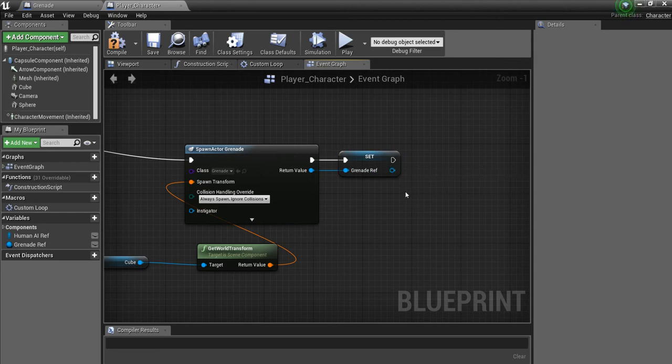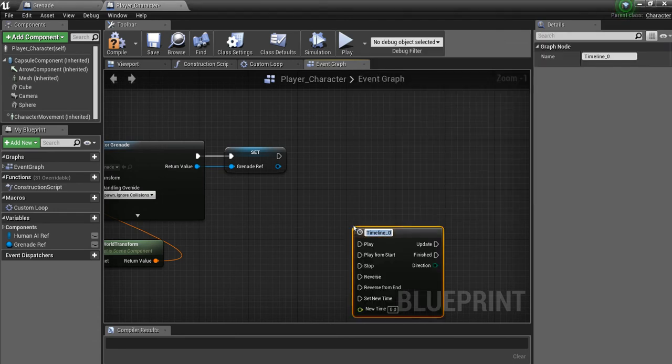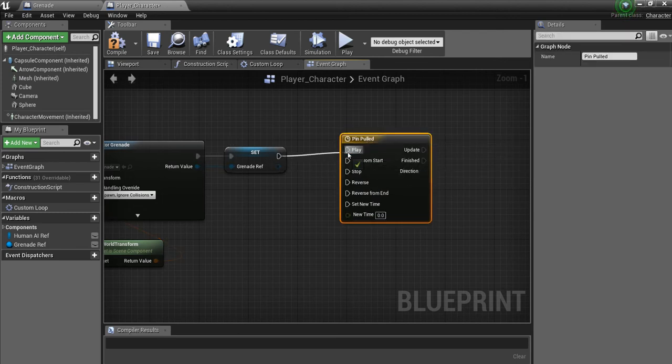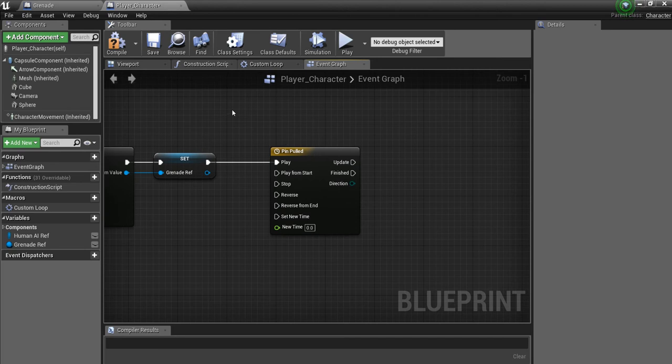We want to be able to hold the grenade for as long as we want until we decide to throw it. I'm going to script this logic in the player character using a timeline — this works basically the same as a tick. I'll call it 'pin pulled.' The reason I like timelines over tick is you can stop them, which will be important once we throw the grenade. We'll go into the grenade blueprint and create a variable.